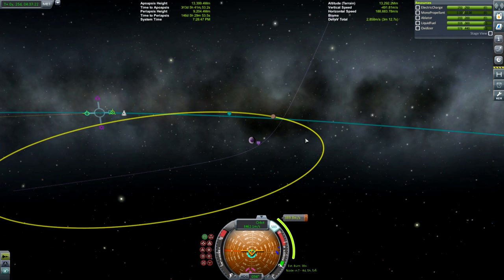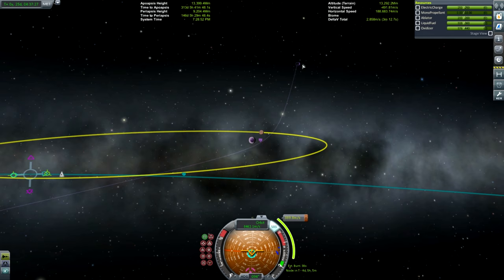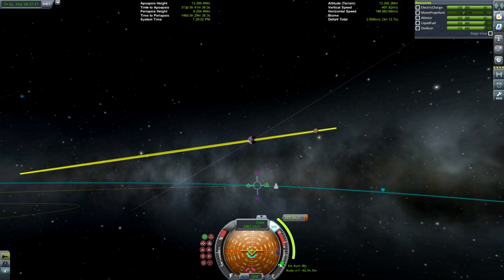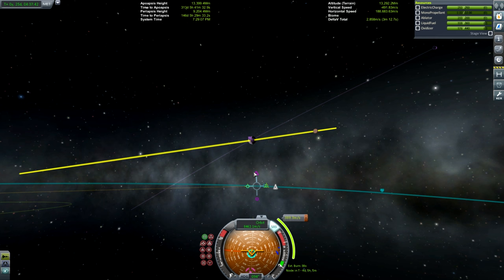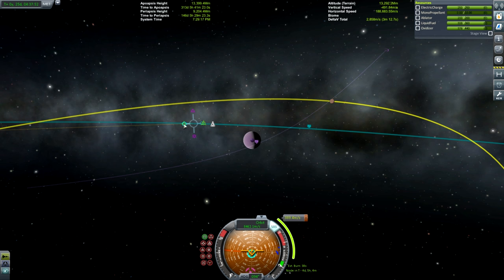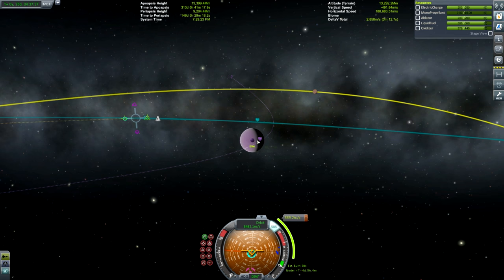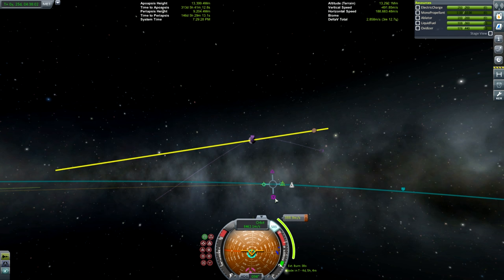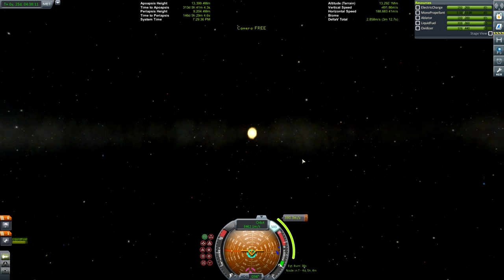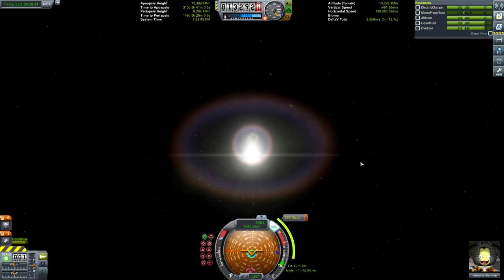Back to the commentary video - we want to get our periapsis close to Eve's surface. We've got 2858 delta V so we've got lots to work with. You want your periapsis to be in line with Gilly's orbit - angle the camera so Gilly's orbit appears as a line rather than a circle, and get your periapsis to intersect that line. That's the best wording I can manage - I'm not Scott Manley. You want that nice U-shape for when you encounter Eve.